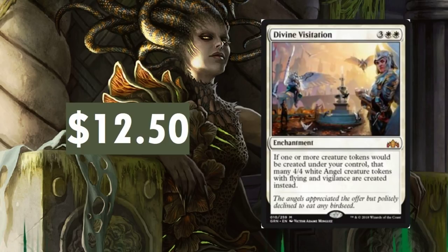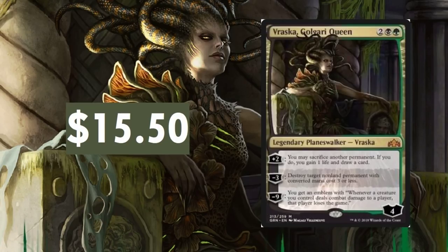Divine Visitation — awesome card, but I do expect this one to go down. It is a really good card and it's going to see some play. I think we're going to see a lot more sideboards that include destroying enchantments and artifacts, because there are just some ridiculous enchantments in this set. Expect this one to drop a little bit.